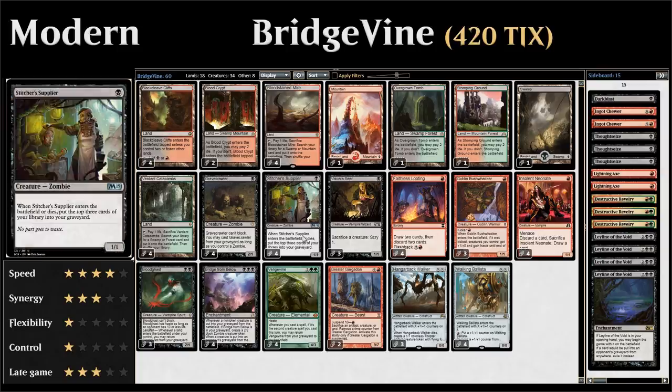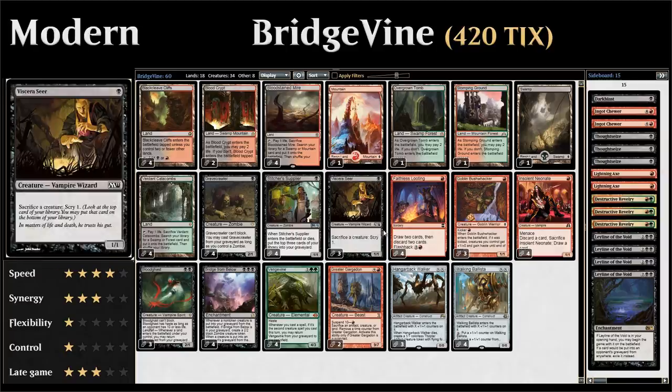We have 4 copies of Stitcher Supplier from M19 — a 1-mana 1/1 zombie, which is relevant for Gravecrawler. When the Supplier enters the battlefield or dies, we put the top 3 cards of our library into our graveyard, great for finding those Vengevines and Bridges. Then we have 3 copies of Viscera Seer as our first sacrifice outlet — 1 mana for a 1/1 vampire that lets us sacrifice a creature to Scry 1, enabling a ton of zombie tokens especially combined with Gravecrawler.